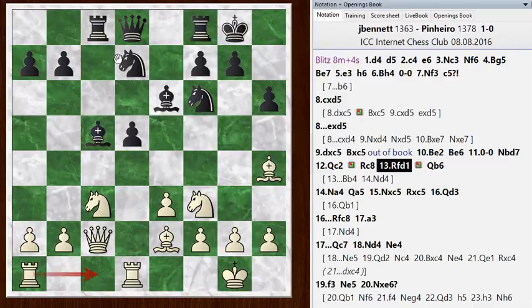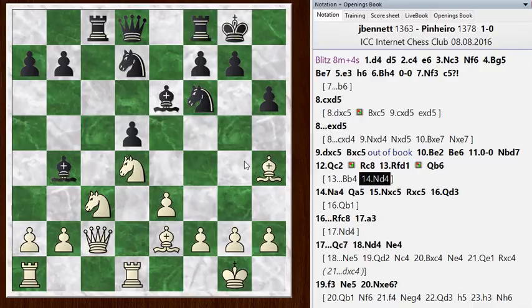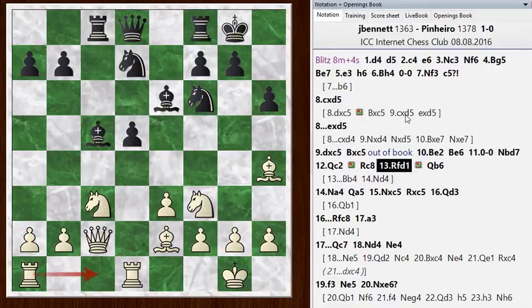He goes queen to b6, which gives me a little bit more of an advantage. After queen b6, I can play knight a4 and win the bishop, so I'll have the bishop pair. He could have played bishop b4 — a counterintuitive move because it's moving that piece a third time, but he has finished the opening and all his pieces are pretty much in play. The side with the isolated queen's pawn wants to keep all the material on and try to get his pieces active.